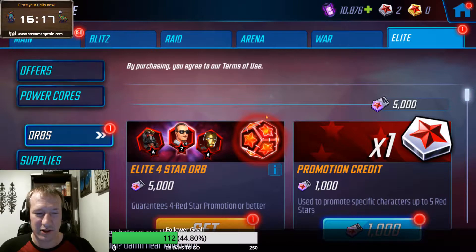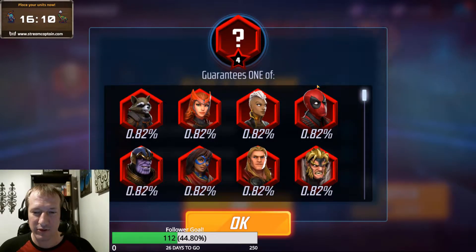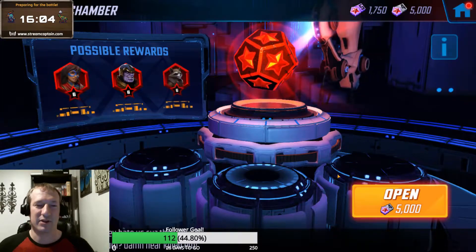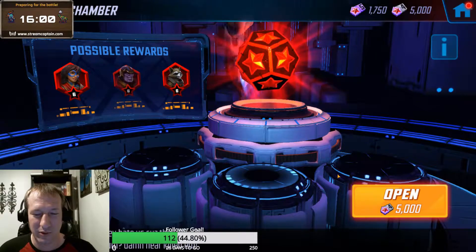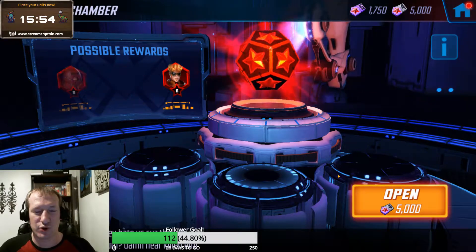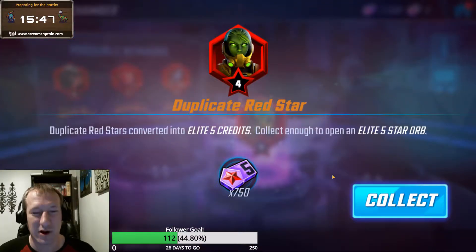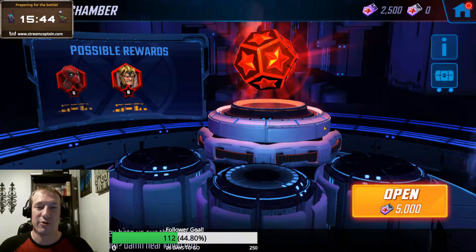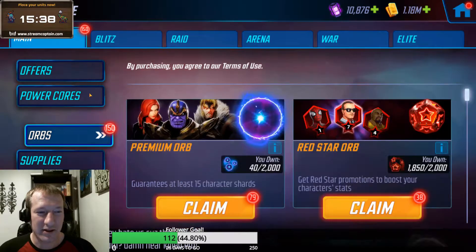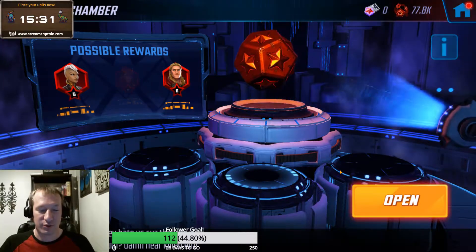Going over to the Elite Store, we are going to open that Elite Four drop. Confirming so there's no shenanigans - Coulson is the 10% drop. Come on, show me Coulson out of the Elite Four. Four or better would be tremendous. It's purple, and we already have four on Scientist Supreme, so that is rough, although we are now halfway to an Elite Five orb. That is the last two Elite Fours that we've opened have been dupes with Doctor Strange and Scientist Supreme, so that is rough.